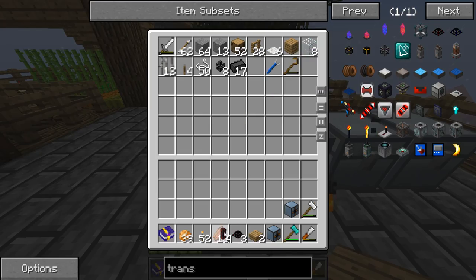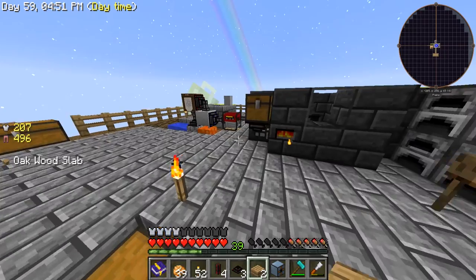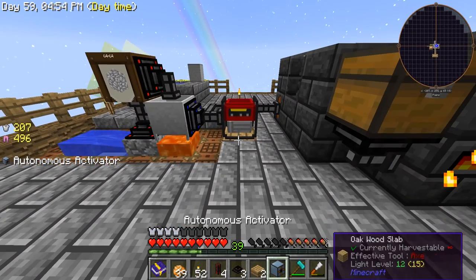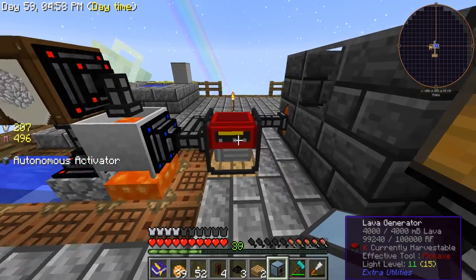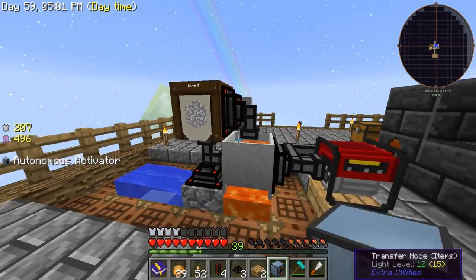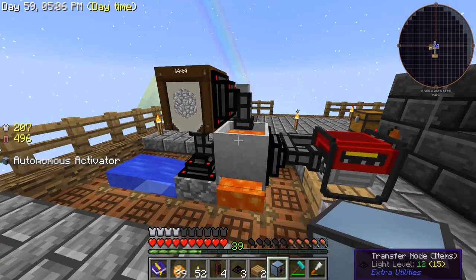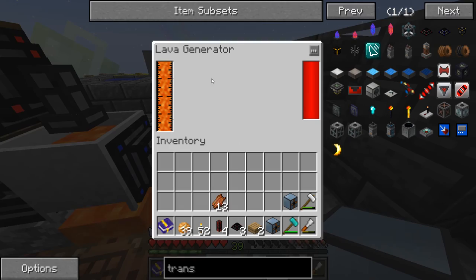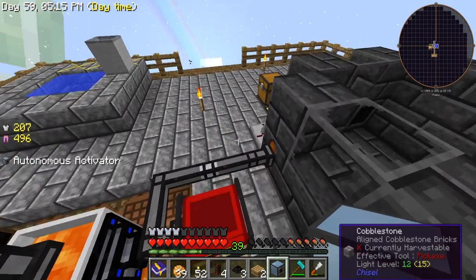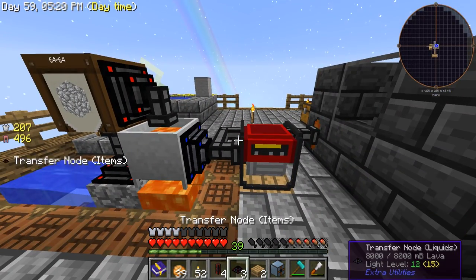I need a little bit of power, and for this you're going to need some kind of system set up like this — a lava generator. All it's doing is pulling lava out of this crucible and powering the machines right here. As you can see, it's nice and full of RF.